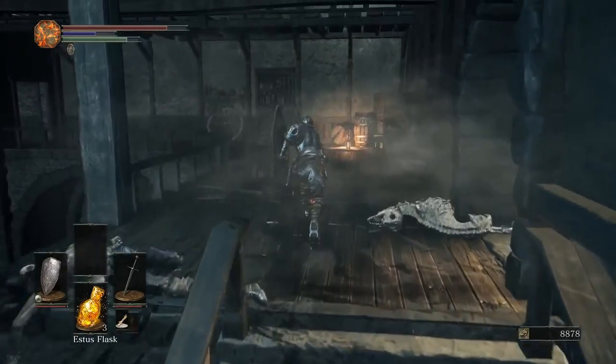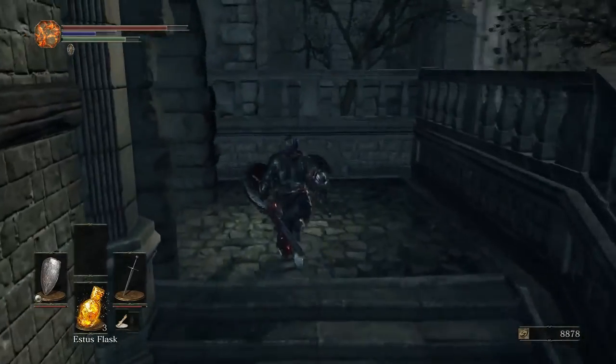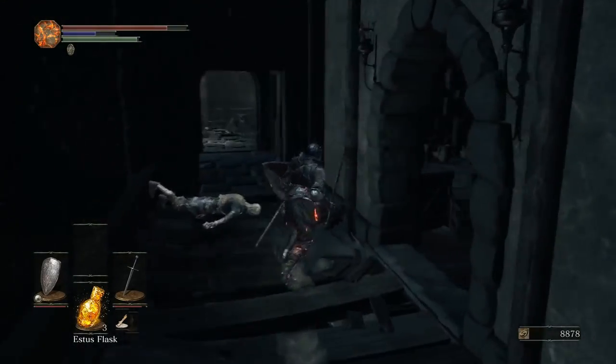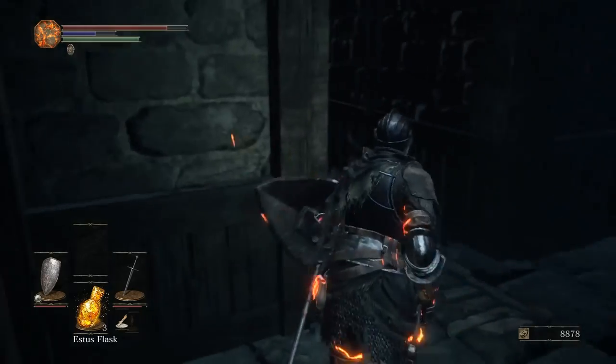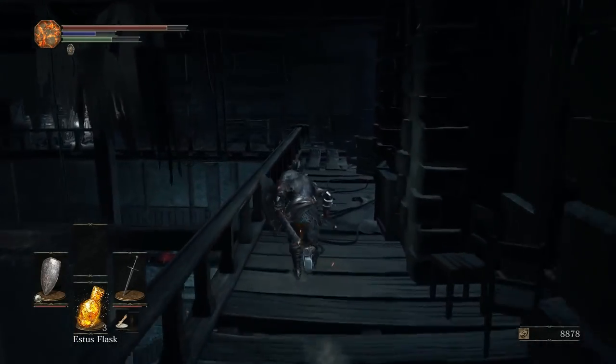We've pillaged this area significantly so we can come back — go back to Firelink. Use our souls to upgrade our weapon. Maybe get a few soul levels and we'll be in much, much better shape for the boss, as well as all the stuff outside of the boss room, which is a little scarier.